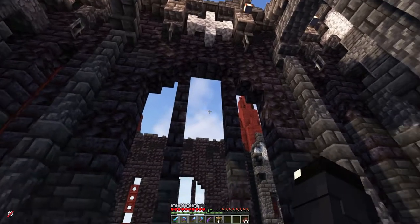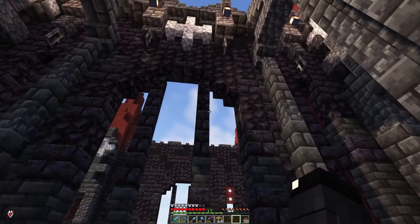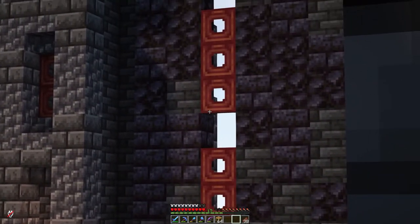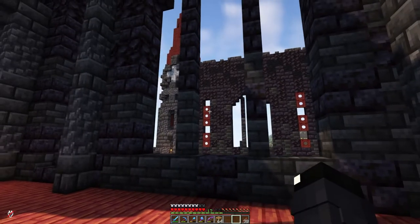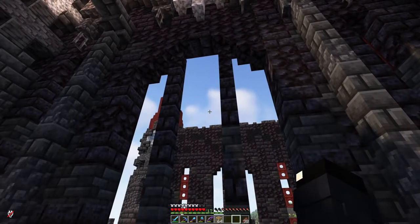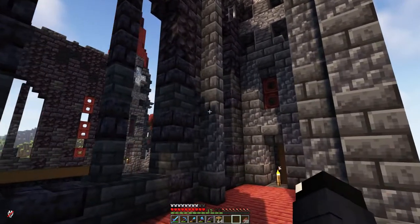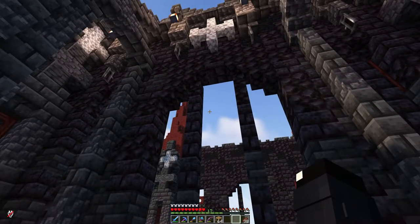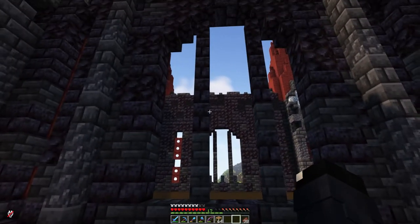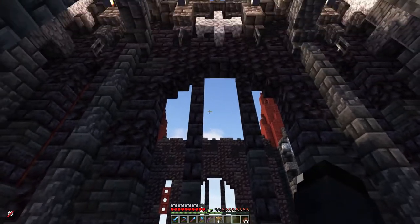So there we are for the sides at least. We've got a plain wall with a big window in it. For the windows for this place I'm going to use a lot of mangrove trapdoors because I don't feel like glass panes would look suitably weathered and rustic. If I go with the trapdoors I can skip some of them and have some missing so it looks like they've rotted away — that's the plan.